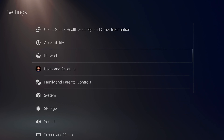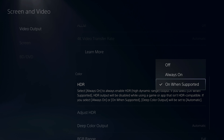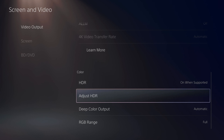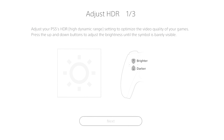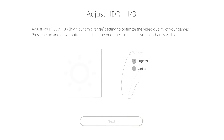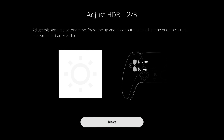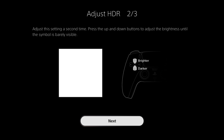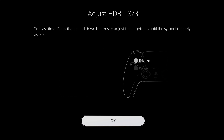Go to PS5 Settings > Screen and Video > Color section, choose HDR: On When Supported, and select Adjust HDR. In step one of three, first make it darker to make sure you can see the sun, then go brighter one step at a time until it's barely visible, then go one step even higher so you don't see the sun anymore. Step two of three — do the same thing step by step until you blend the sun into the background and won't see it anymore. In step three, go to the darkest setting and make it zero — just make it as dark as possible.